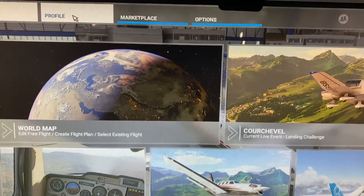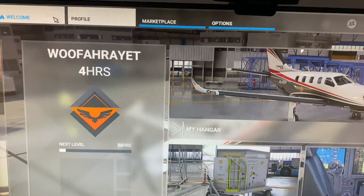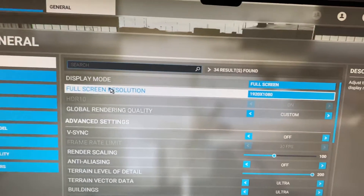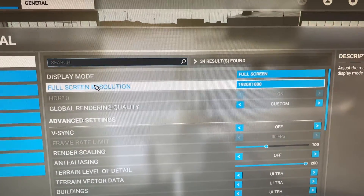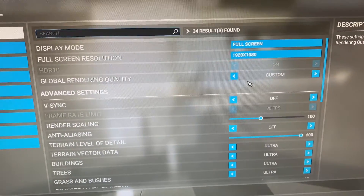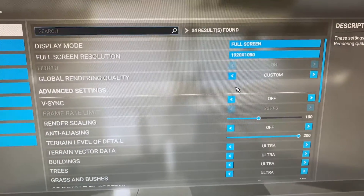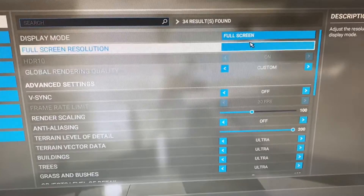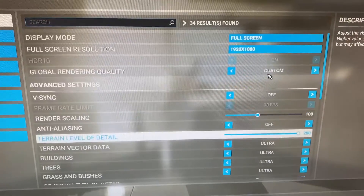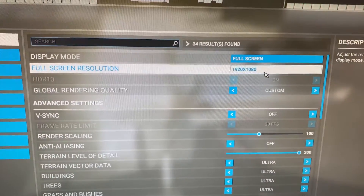I flew from San Diego International Airport and flew around for about 10-15 minutes. The FPS was regularly around 15-20, which is honestly playable for me. My setup is pretty weak — I have an i5-6400, 16GB of RAM running at around 2333MHz which is much slower than most gaming computers, a 1650 Super with 4GB VRAM, and the game is on a SATA 3 SSD. Even with my settings fairly high for that configuration, the FPS fix made it actually playable, and going from 720p to 1080p really did not affect the FPS at all.